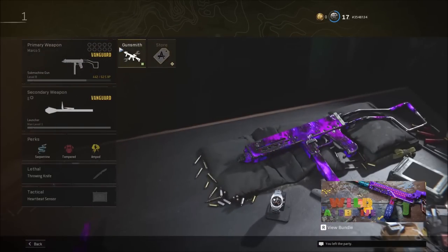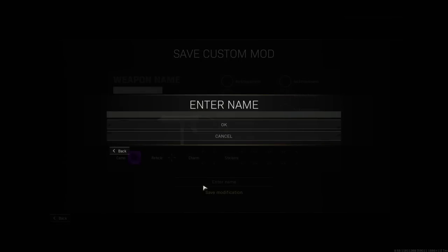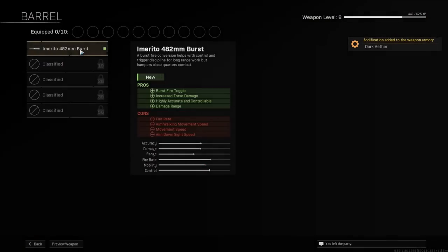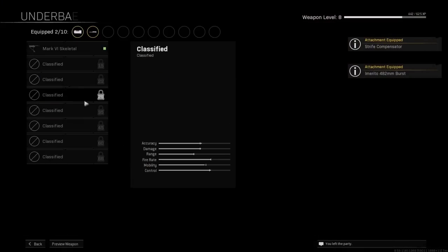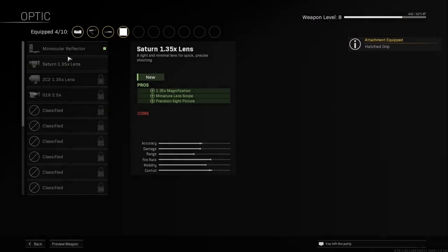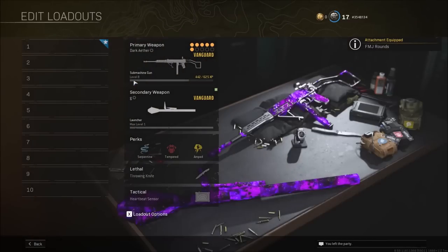You can go ahead and back out of the lobby once you've done it, put on whatever attachments you want, and save it as a custom mod. You can play with it in game — it'll work, as you saw in the intro. Now like I said, it's not as super easy as the original method, but if you're on PC and you have a macro it'll make it much easier. If you're on console, I just wish you the best of luck because it is a lot harder to do on console.